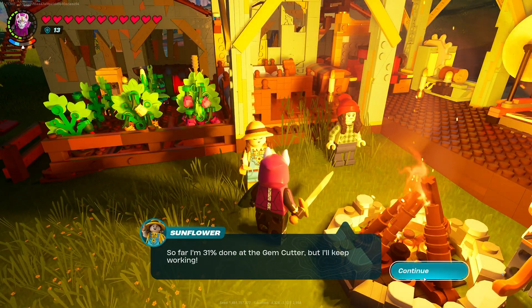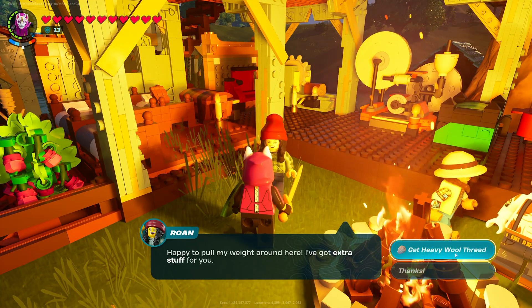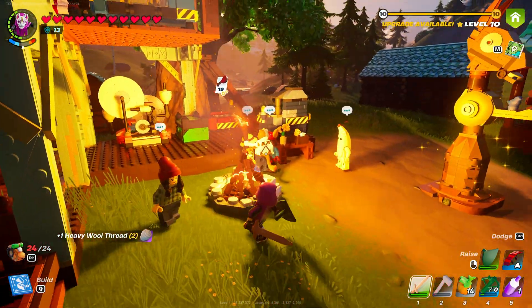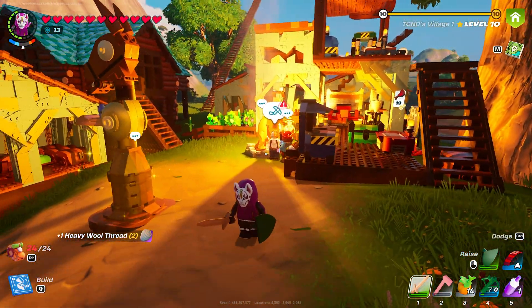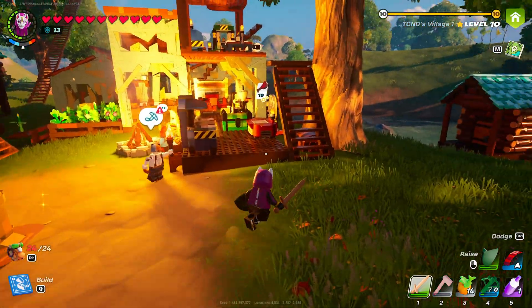So let's speak to one here — see how's your job. Nothing there, although I just collected it before starting this video. There we go: heavy wool thread, that simple. Usually you'll get one of these at least every night from one of your four or five villagers, if you send them all off doing the same thing.